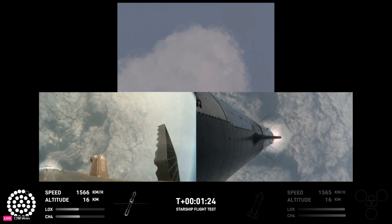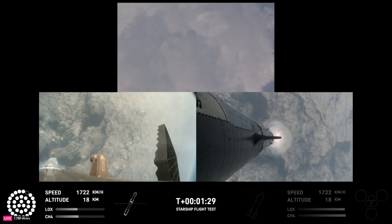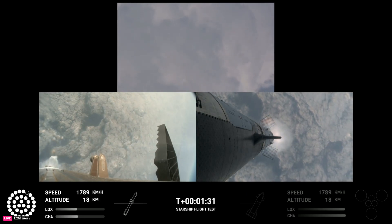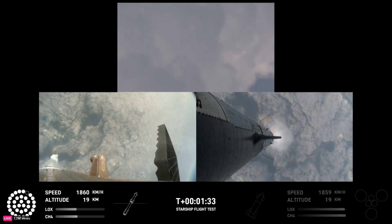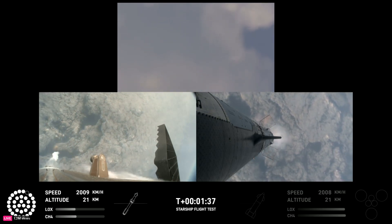You've got a couple of views — some ground trackers in your top camera there, looking down from the top of the booster in the bottom left, and then a camera in the top flap of the ship looking back in the bottom right. So getting a couple of different looks as Starship heads uphill.